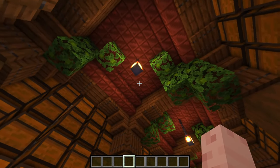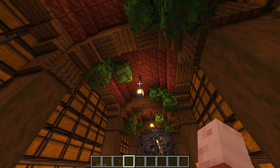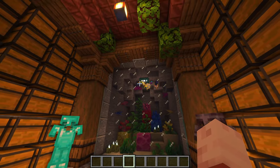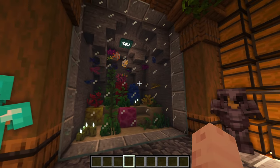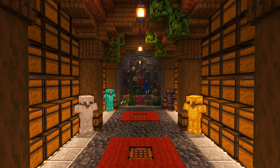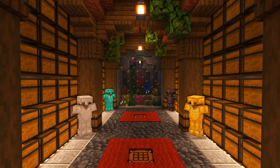I especially like the roof — I think the copper blocks look great. There are also some lanterns and leaves hanging from there, so the room gets a really cozy atmosphere. The highlight of the build is this beautiful aquarium with all kinds of corals and underwater plants. You can fill it with your favorite fish or with axolotls. It's a great build if you need more storage, and you can build it below your house or in a hill.